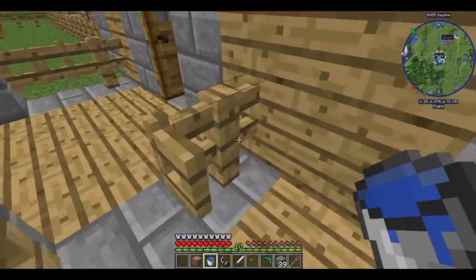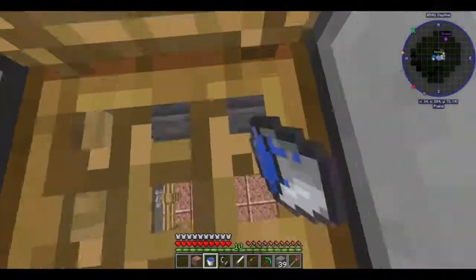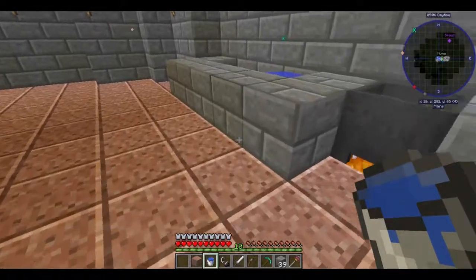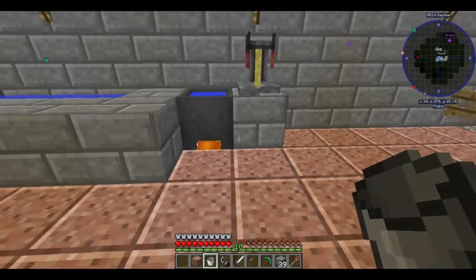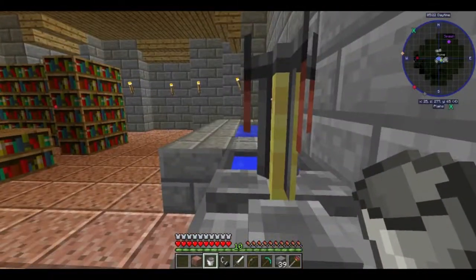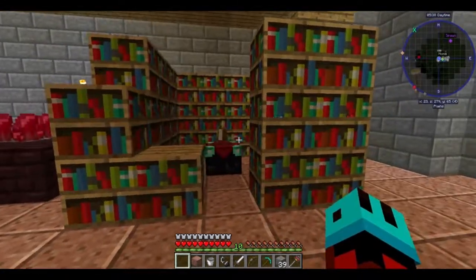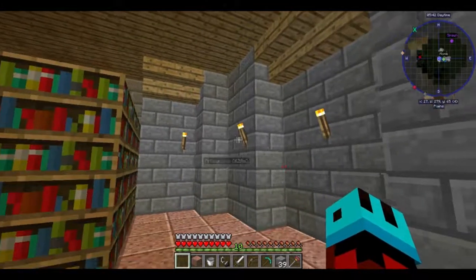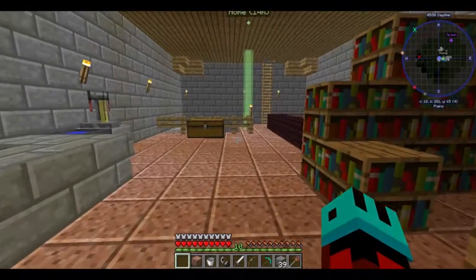If I set this up right, I should have a nice bubbling cauldron with an infinite water source right next to it, and I can begin the process of brewing potions. There we go. You're not taking an infinite water source.